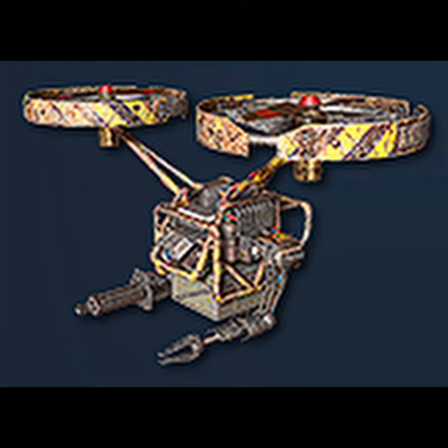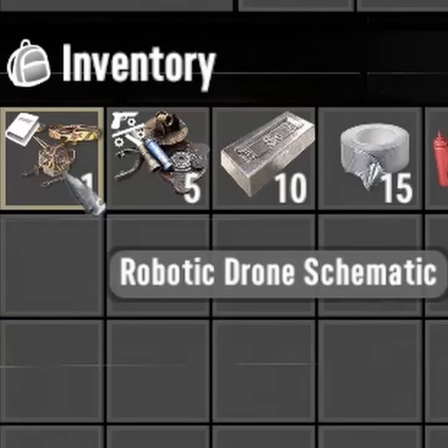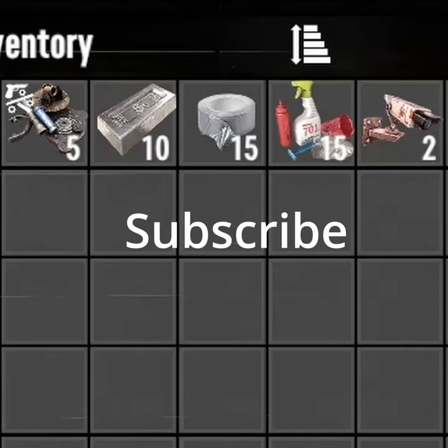A new robotic drone can be crafted in Alpha 20. You will need to find a robotic drone schematic to be able to craft it. It requires robotic parts, forged steel, duct tape, scrap polymers, and two motion sensors.